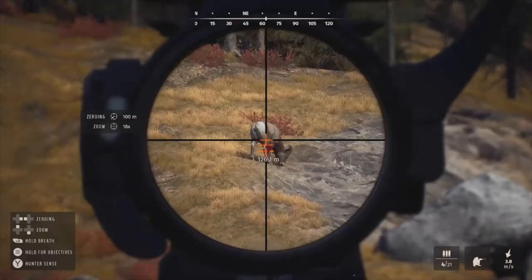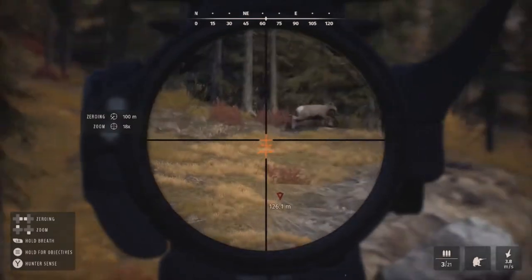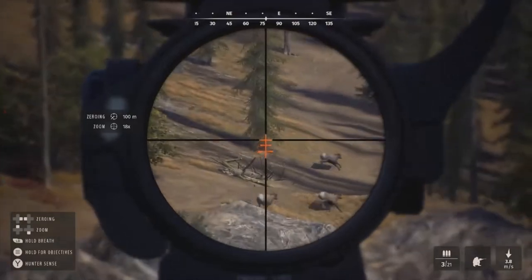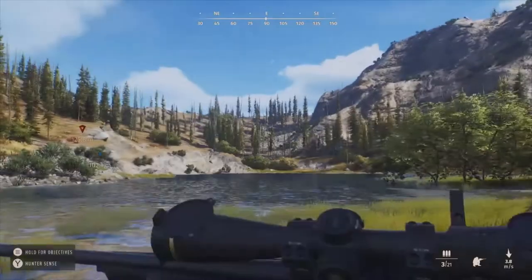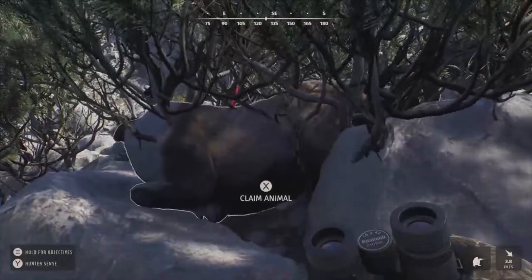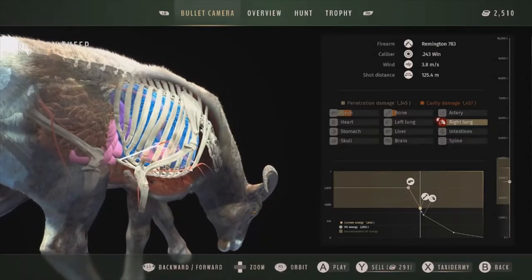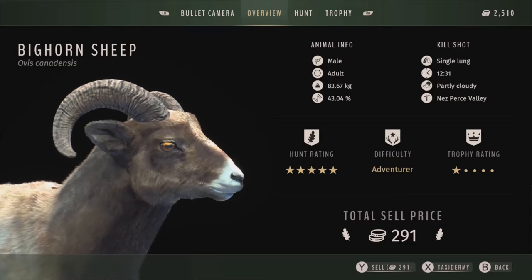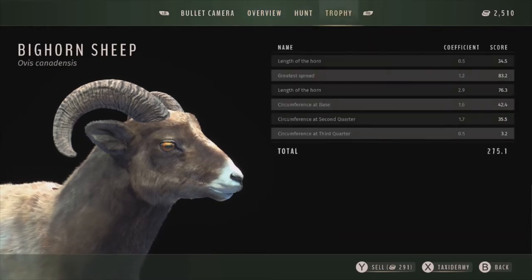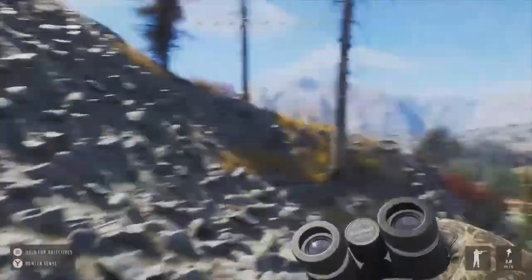We'll take down that one-star adult. He's about 126 meters out so we'll zero for 100. That should enter one of the lungs. Got him in the right lung — only penetrated the right lung, which I kind of expected, so it took him a little bit longer to go down. Genetics are 43 — I don't think he was going to get much bigger especially since he was an adult, and that three-star adult is really big. Selling for 291, total score 275.1. And with that, that's where we're going to end things — really hope you enjoyed this video.